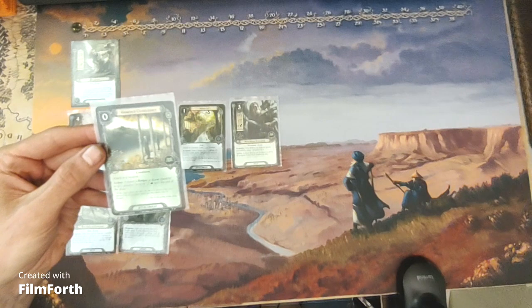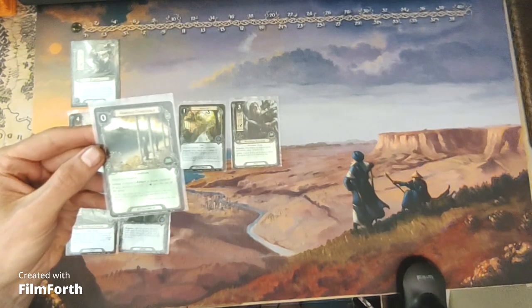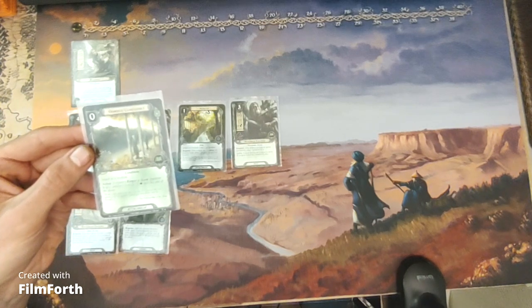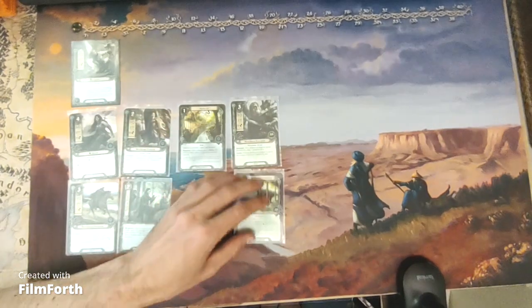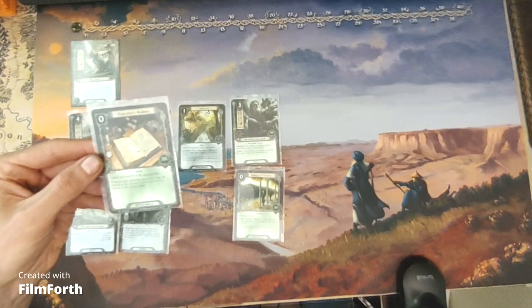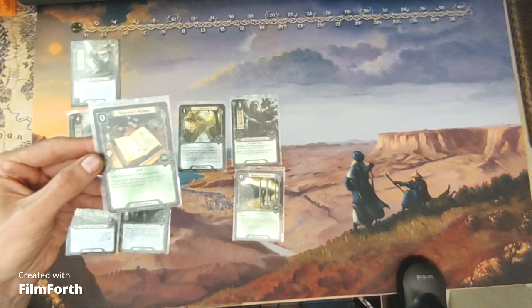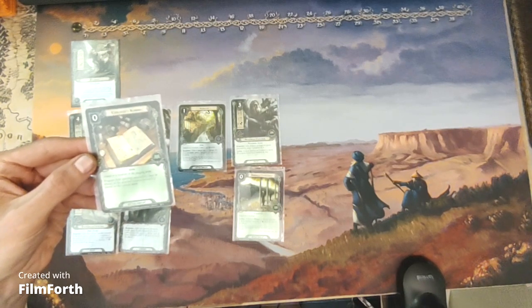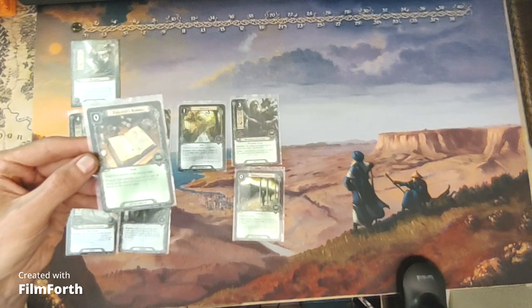Guard Ceaselessly is a zero-cost lore attachment — Condition. Attached to a location. Action: exhaust a ranger or scout character to give attached location minus two threat until the end of the phase. Explorer's Almanac is a zero-cost lore attachment — Item. Attached to a location in the staging area. Progress from questing successfully may be placed on this location before it is placed on the current quest.